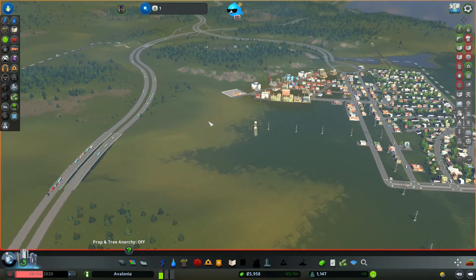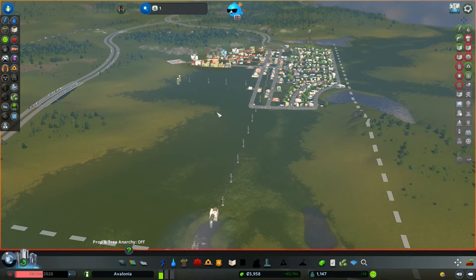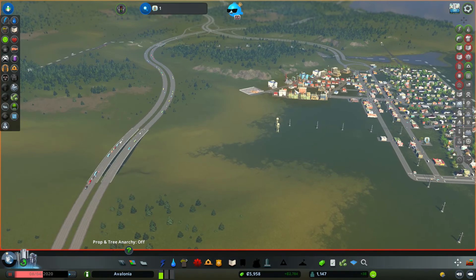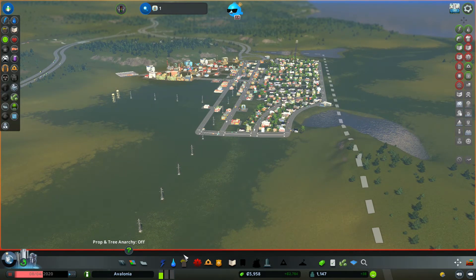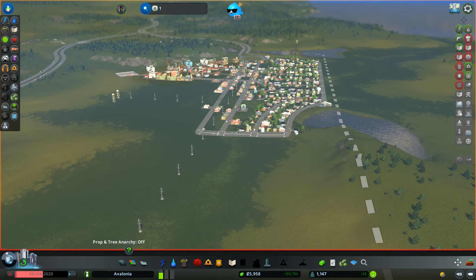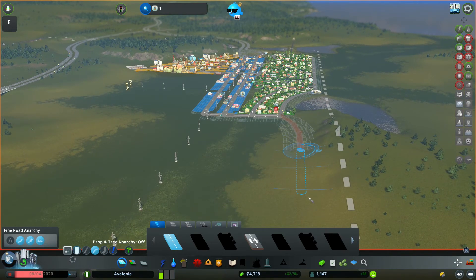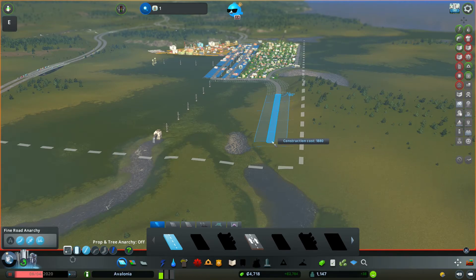I'm considering extending the industrial out this way more. I want to limit them to that area for right now, because eventually once I get far enough down here, I'll end up making this all residential, curving around with commercial. Then all of this will be highway over to industrial. What we're going to do is start down here with a little offshoot that runs down here, which will end up having a bridge that goes across. But for now it's just going to be like a dead end.